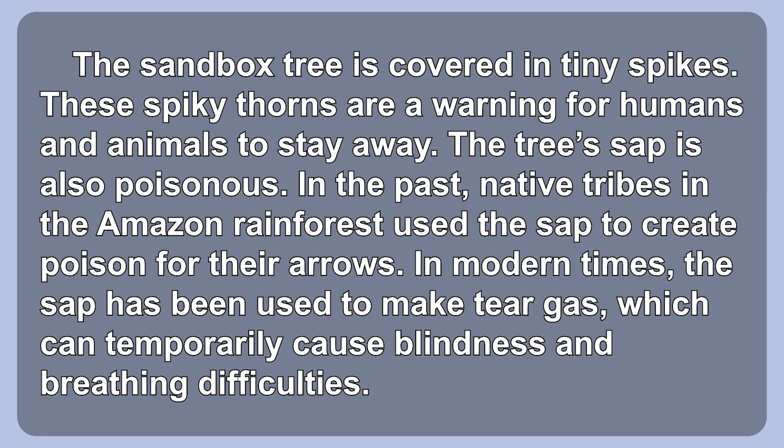The Sandbox Tree is covered in tiny spikes. These spiky thorns are a warning for humans and animals to stay away. The tree's sap is also poisonous. In the past, native tribes in the Amazon rainforest used the sap to create poison for their arrows. In modern times, the sap has been used to make tear gas, which can temporarily cause blindness and breathing difficulties.